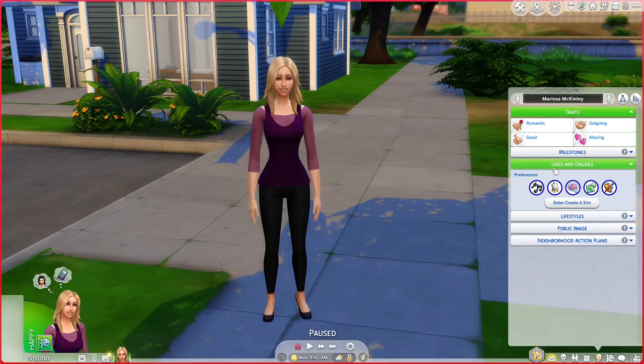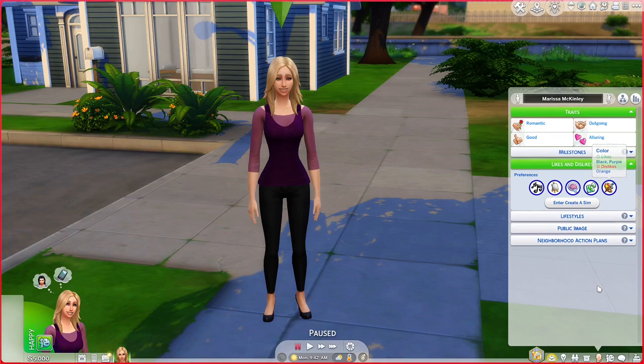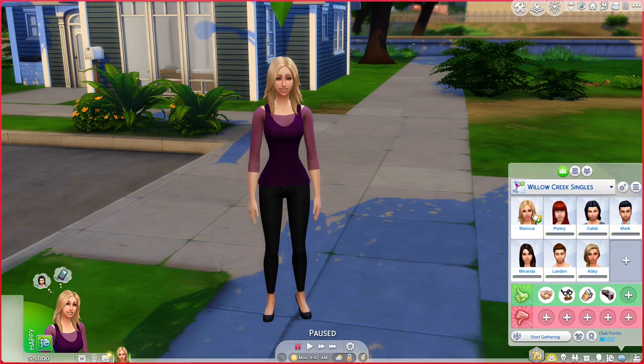For music, she likes easy listening and romance music and dislikes focus music. For hobbies and skills, she likes photography and writing and dislikes handiness. For conversation topics, she likes physical intimacy and affection, and dislikes deception. For sim characteristics, she likes romance enthusiasts and spirited sims, and dislikes pessimistic sims. Her favorite colors are black and purple and she dislikes orange. She is part of the Willow Creek Singles Club — even though she is in a relationship, she's not married yet. And that is Marissa.